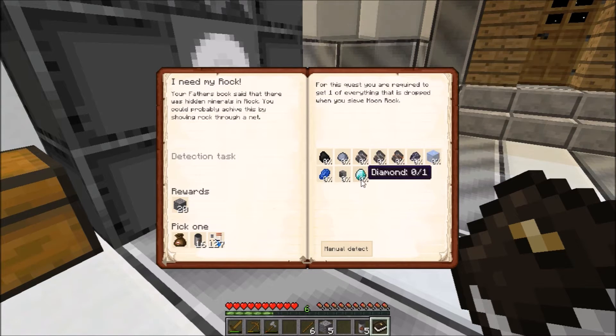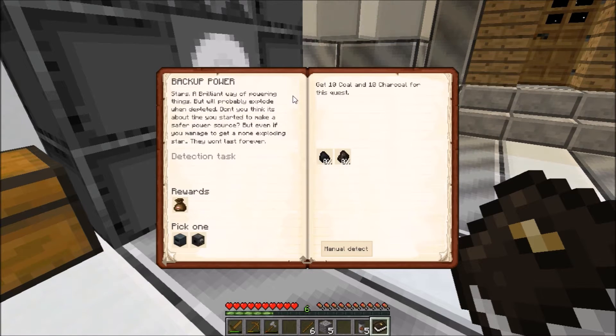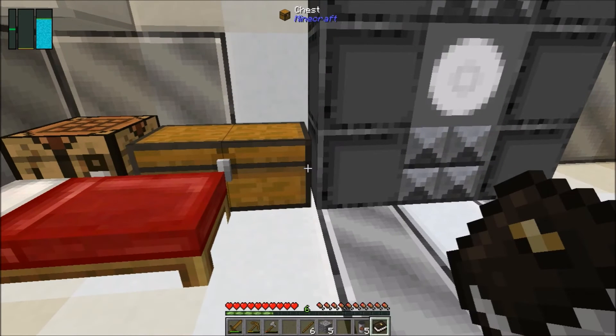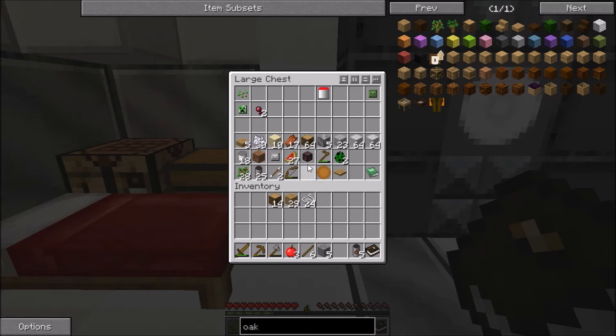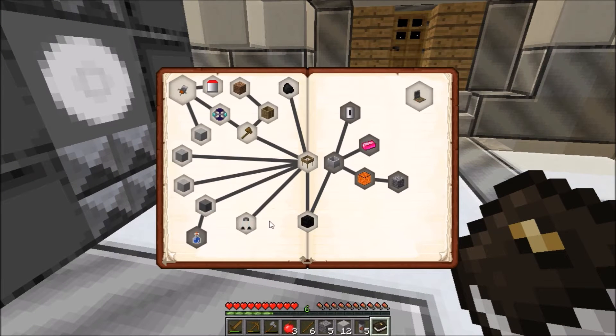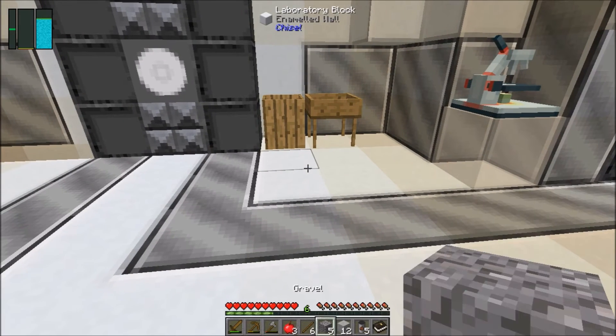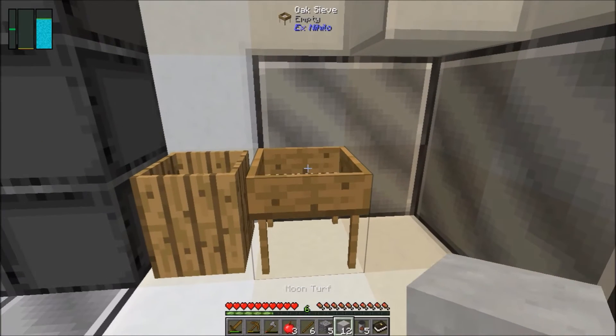Wow, we have a lot of stuff to collect. I need a diamond now. Maybe backup power is gonna be easier — we just need 10 coal and 10 charcoal. Oh wait, it was saying put the moon rock through — marble, moon turf. So we'll just do that and take half of it, and double-check for any other oak leaves.